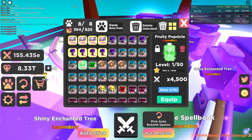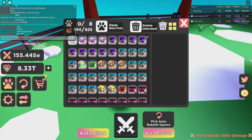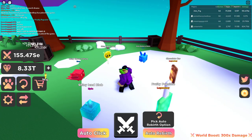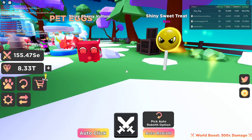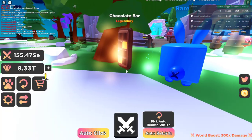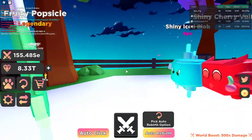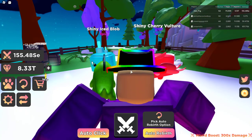I'm gonna go ahead and equip all these other pets so we can check out what they look like. They actually look a lot better than the image that pops up when you're hatching. There's the shiny cherry vulture, the shiny sweet treat, the blue rabbit, the chocolate bar — looks a lot better than the image — and then there's the fruity popsicle trying to hide. And there's the shiny ice blob.